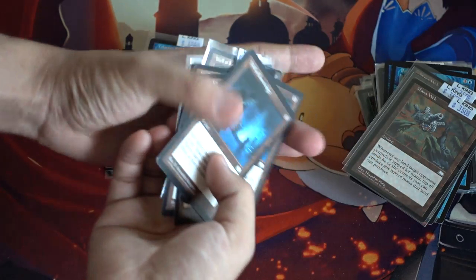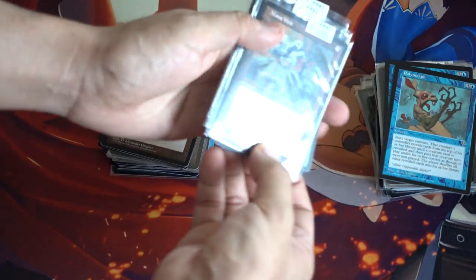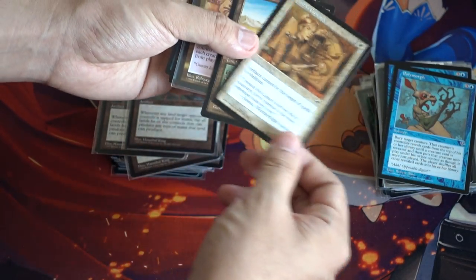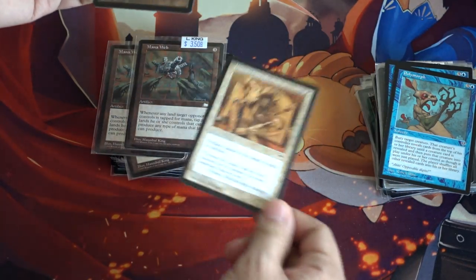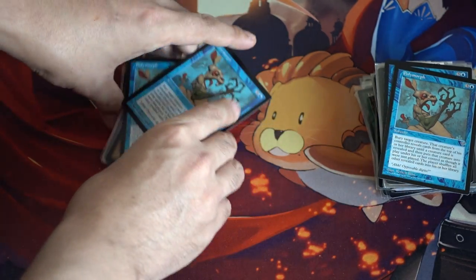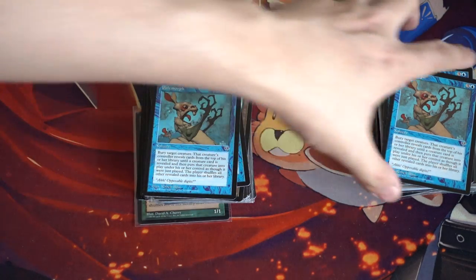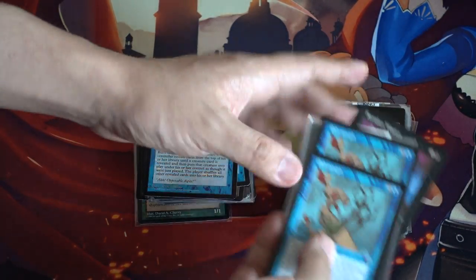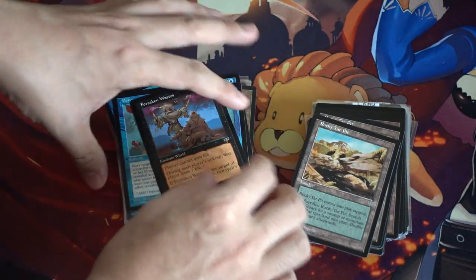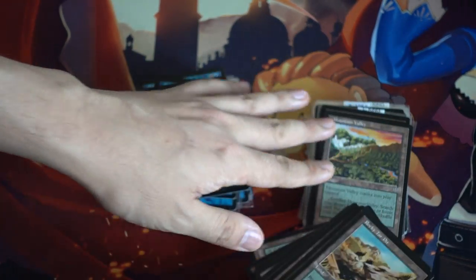So I pulled all the cards that were worth more than a dollar out, and there's plenty of them. Manor Web is worth $3.50, Hannah's Custody — love this image, would love to see it in foil — and Floodlands is also not bad. Polymorph, for the longest time, was the definition of a bulk rare, but it is no longer a bulk rare, so congrats Polymorph. Forsaken Waste and all these little lands because of EDH — they're all about over a dollar.